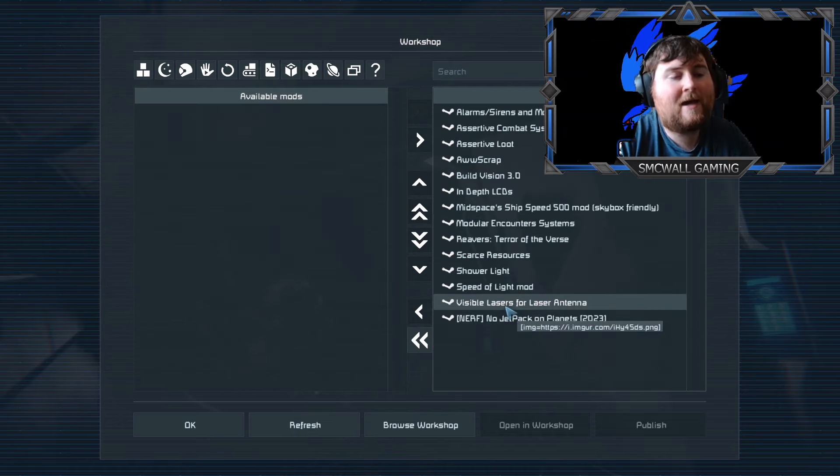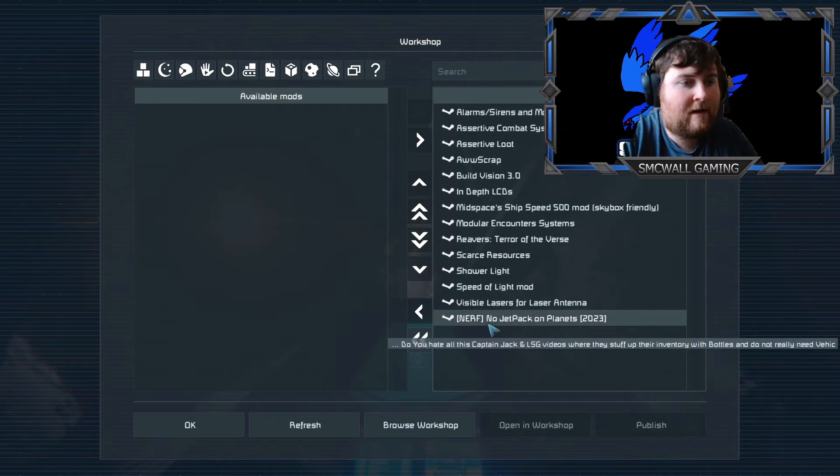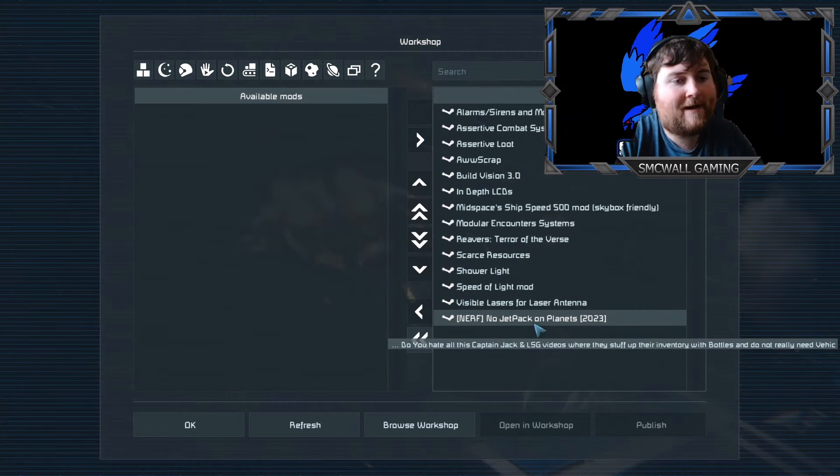Visible lasers for antenna - very good as well if you want to make sure that the laser is actually pointing at what you're doing whenever you're building it. I think we're going to be using lasers a lot more in this series. And the no jetpack on planets mod - so this makes it that we have to use wheeled vehicles.